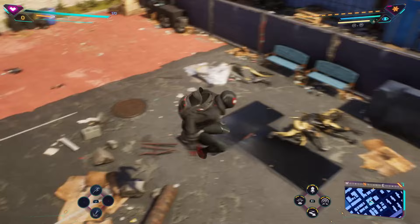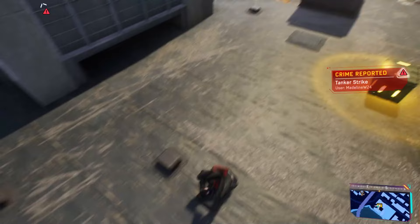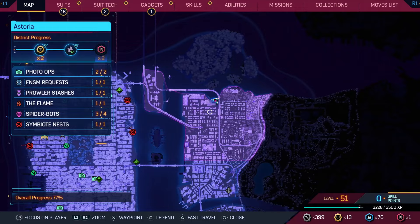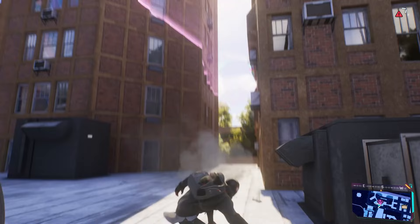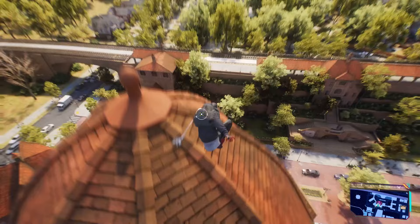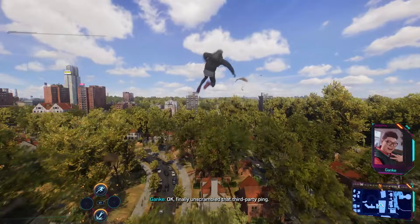Spider Cat is back — maybe taking a nap. Looking around the city for the last spider bot. Found another crate with rare tech parts — awesome. Flying around the district until finally spotting it near what looks like a big school. Getting up there — here it is! The Mangaverse Spider Bot. 'Finally unscrambled that third-party ping — it's using the same code and frequency as us. Did someone steal our tech?' 'Unless there's another Spider-Man out there — I'll keep digging.'